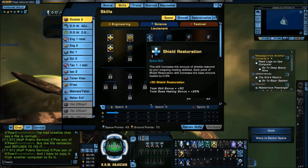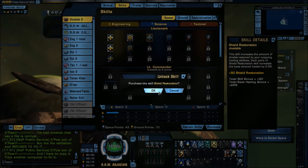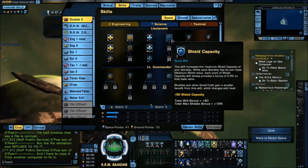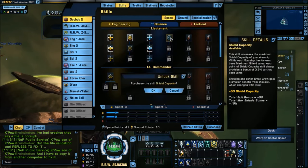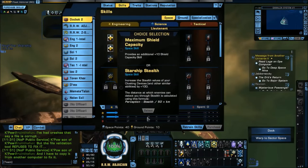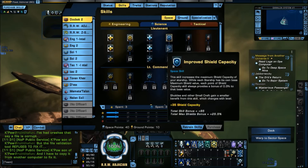Shield Restoration is the same as shield emitters. In the current system I want two points here because I have six points in shield emitters on my Holodeck build. Then we have Shield Capacity, which is the same as Starship shield systems. I want one point here because, just like with hull capacity, one point in shield capacity plus choosing maximum shield capacity over Starship Stealth gives me the same as six points in shield systems on Holodeck.